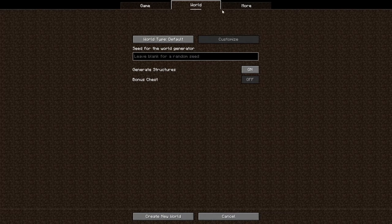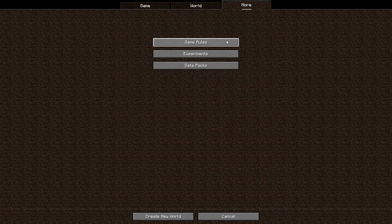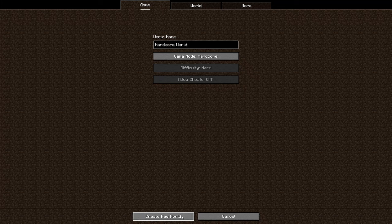First things first, I made a new world, obviously in hardcore, and I turned off fire tick. That is the only thing I changed because we just don't need it.